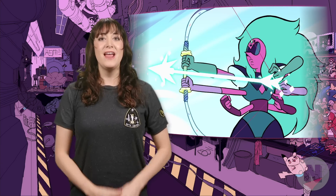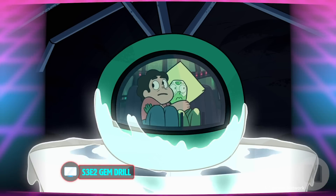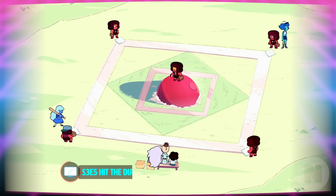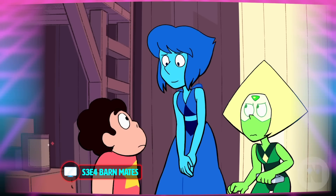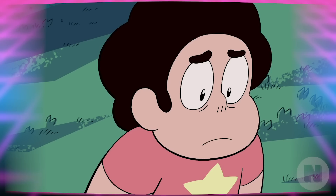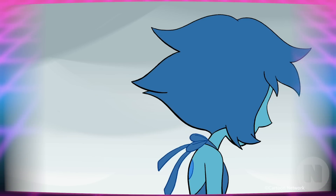In Season 3, the Gems defeat Malachite on Mask Island and heroically rescue Lapis Lazuli. While that's going on, Steven and Peridot travel into the Earth to the Cluster, where Steven successfully contains this WMD. Then a squad of rubies arrive on Earth to retrieve their General Jasper, but the gems trick them into leaving after playing a game of baseball. Lapis Lazuli decides to live on Earth and joins Peridot in the barn. At first, Lapis has a really hard time connecting with Peridot, who is incredibly eager to win Lapis' friendship. Steven aids in Lapis' Earthbound adjustment, and Lapis eventually warms to Peridot.